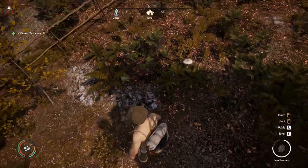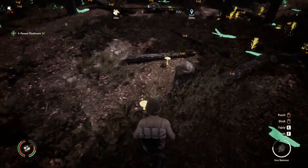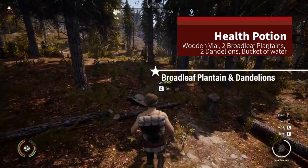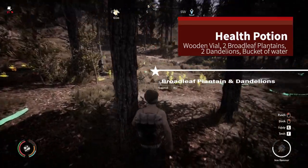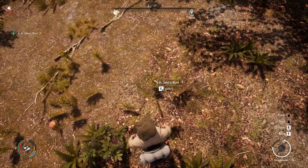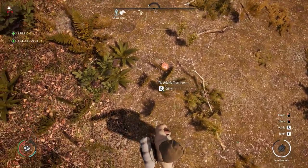The first two forageables go together and will be used to create the ever-important health potions. These are the broadleaf plantain and the dandelion. Both of these ingredients can be found in the spring and summer, and the broadleaf plantain can also be collected in autumn.